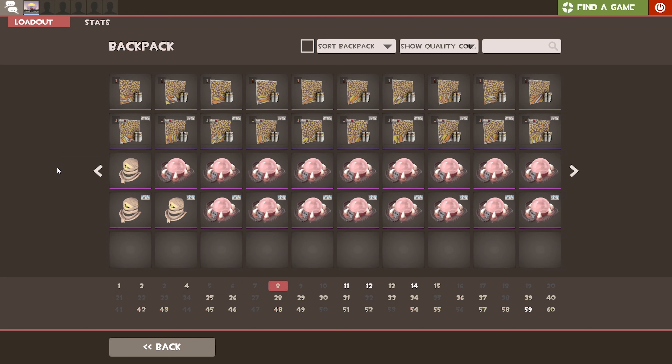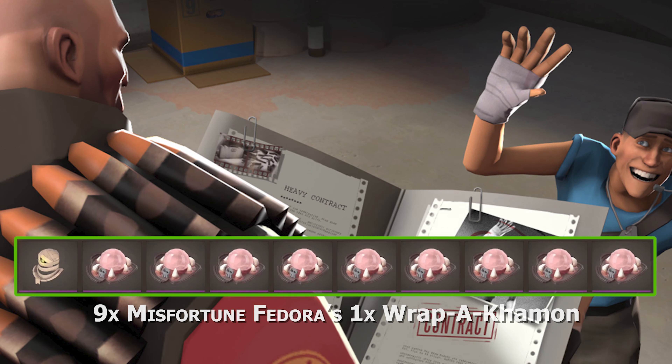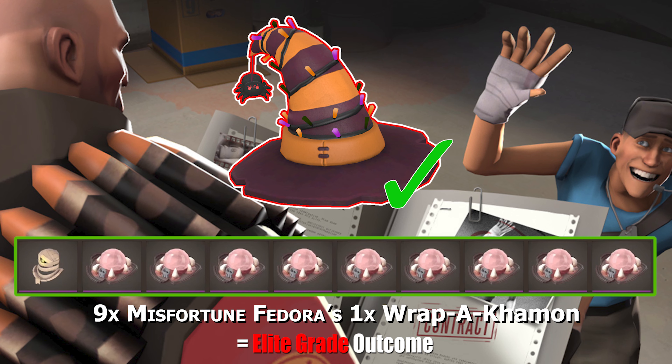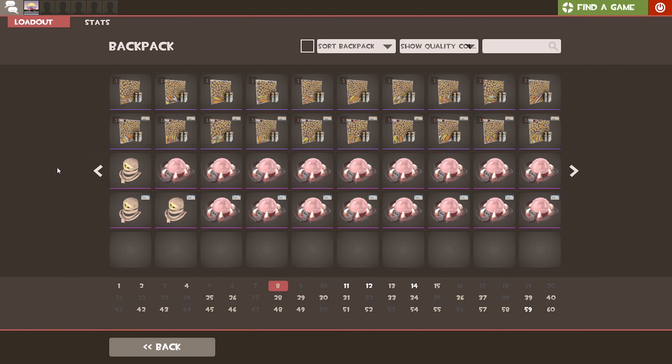Next, rather than doing the second row with the strange war paints, I'll actually do the third row as they're also non-strange, leaving the strange trade-ups for last. This one will consist of 10 Assassin's grade items resulting in a non-strange Elite grade, which can either be the Balloonacorps — a Halloween version of the Balloonicorn — or an All Hallows hat, which is pretty much a Crohn's Dome-like hat with a spider dangling from the tip and festive lights around it. The Balloonacorps will be a loss in profits, which leads the All Hallows hat to be the result I'm hoping for, as it's the most popular one and almost the cool variant of the Crohn's Dome, which is one of my favorite Halloween hats in the game.